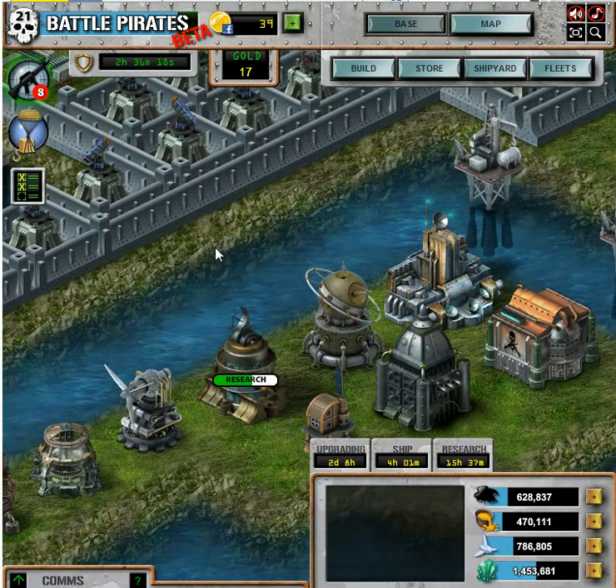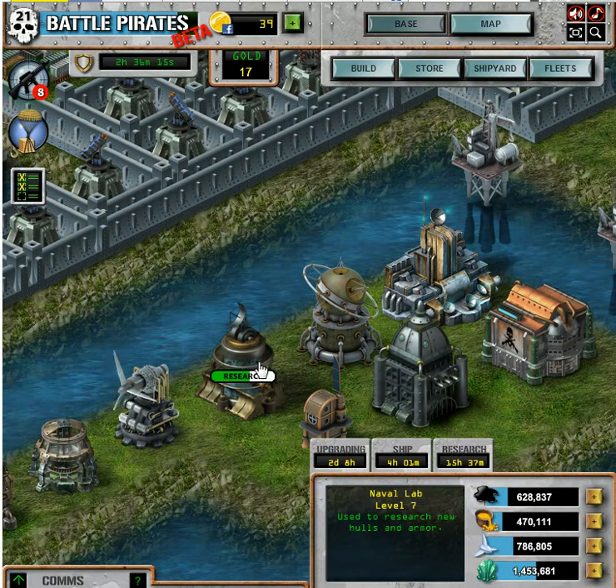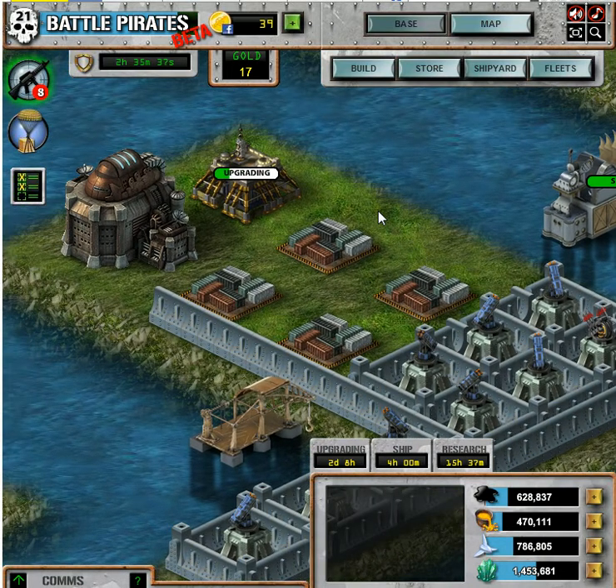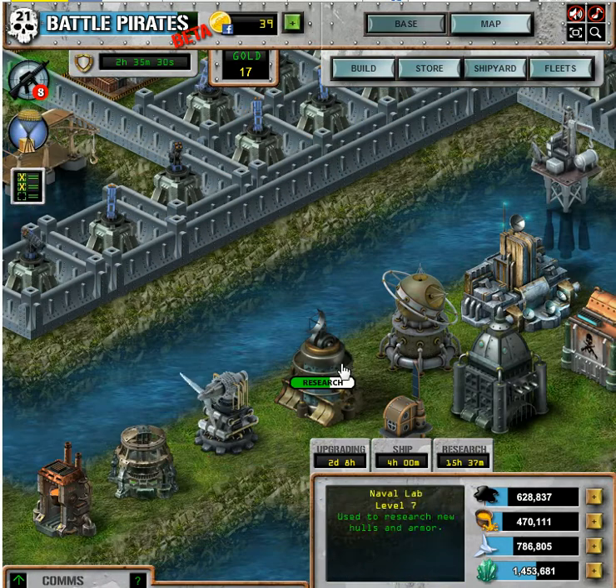Anytime I want to do a major upgrade on these key buildings, I'm going to put it in the back slot, because if a building gets destroyed while it's being upgraded, the game gives you a penalty — it extends the upgrade time. I had an upgrade that naturally took about 14 days, and then my base got hit two or three times, and it added about three days overall. So you really want to protect your upgrading buildings.